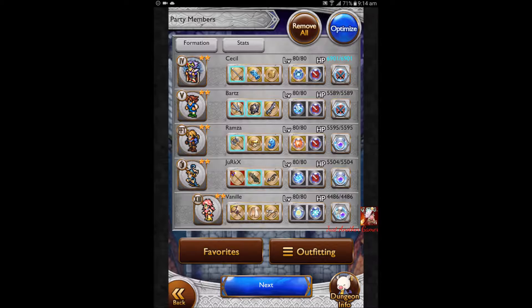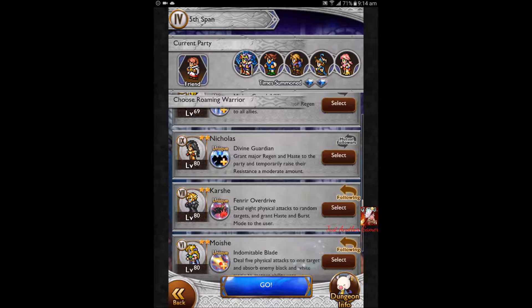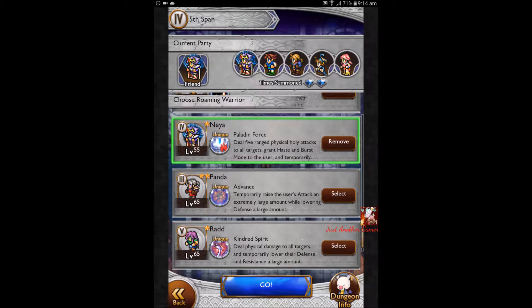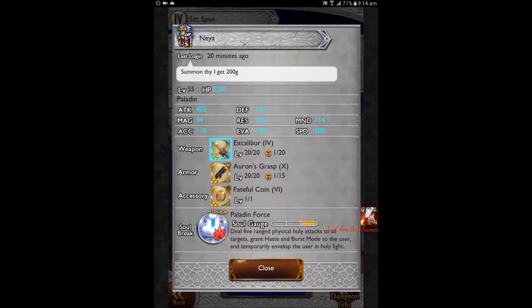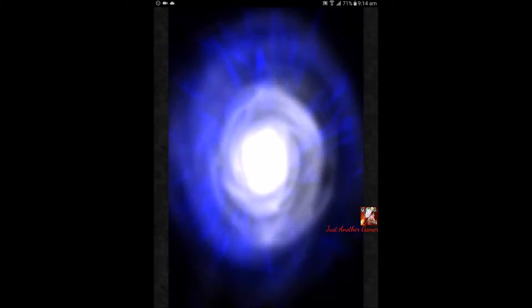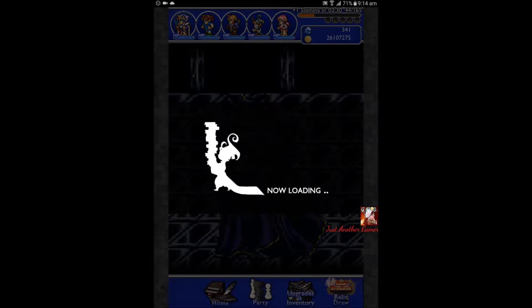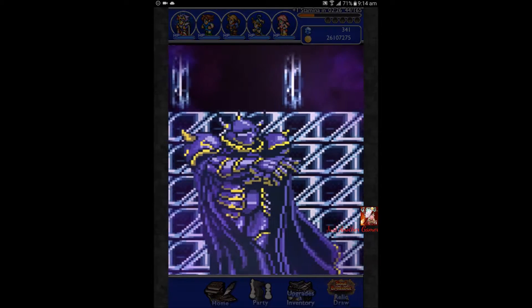I gotta take down the dragon ASAP. Oh, we got the Paladin Force — yeah! Although it's level 55, at least we have like four Holy attacks. I'm still gonna use the Paladin Force. Let's go for this.